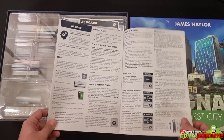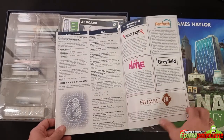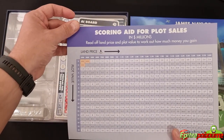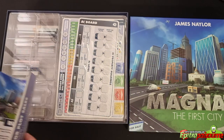There is also an AI mode, which is really, really welcome for a solo mode. The rulebook also includes the components of the game, an FAQ, and a scoring aid for plot sales. Really, really nice rulebook — very well done. I'm impressed with what they have done here.